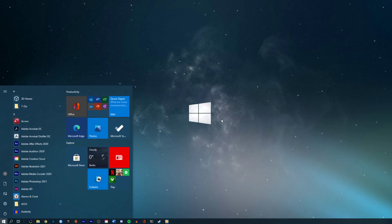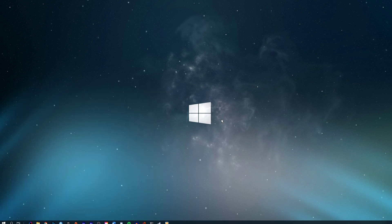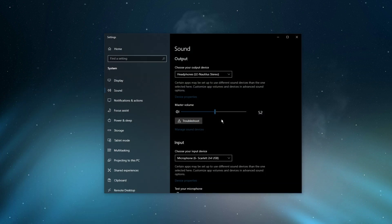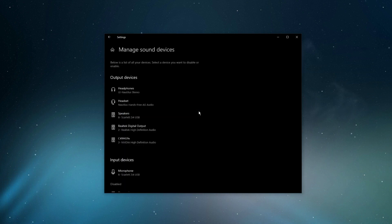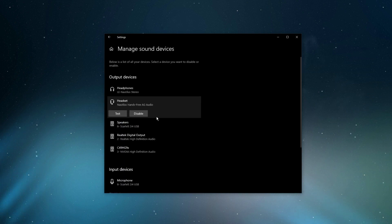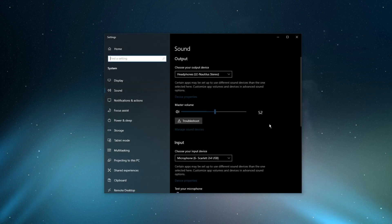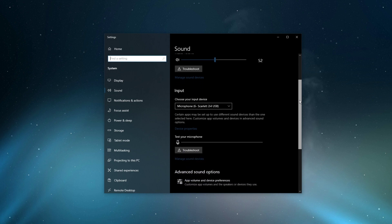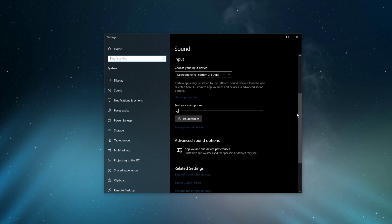Right-click the sound icon in your taskbar, or search for sound settings to open up your system sound settings. On this window, make sure to set the output and input device to your main device. Under manage sound devices, you can select to test or to disable your devices. This is essential to troubleshoot any hardware issues. Also, testing your device with another source, such as a video on YouTube, will help you determine where the issue is coming from.